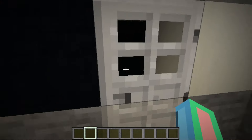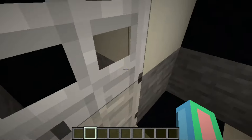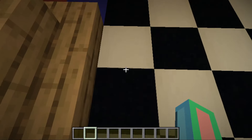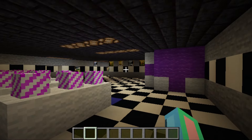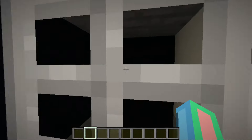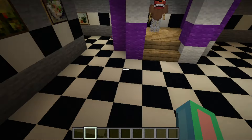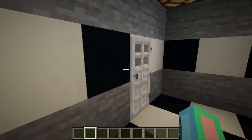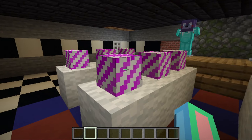Of course we've got the back entrance, the stage with Chica, the cupcake, and Freddy Fazbear's body. We've got the kitchen with the black void because I didn't want to build the inside of the kitchen — and honestly I don't really know what to put in there since we've never been able to see inside it.